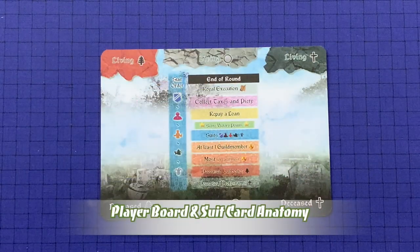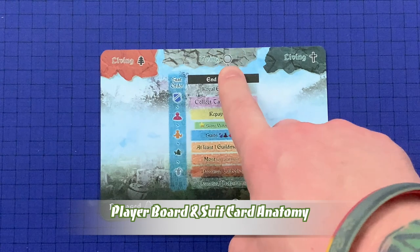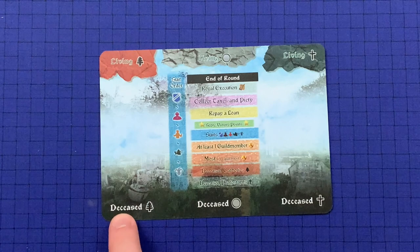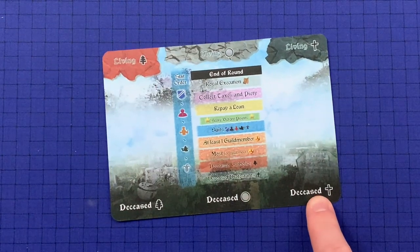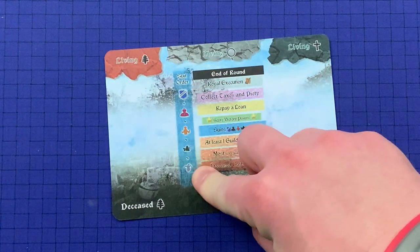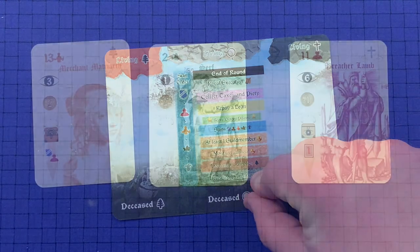Let's take a quick look at what the player board contains. The Living Catholic Pile will be here, the Living Neutral Pile, and the Living Protestant Pile. Then we have the Deceased Catholic Pile, the Deceased Neutral Pile, and the Deceased Protestant Pile.